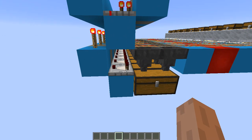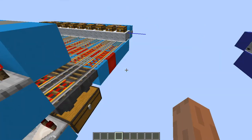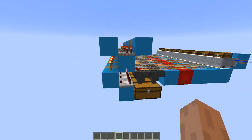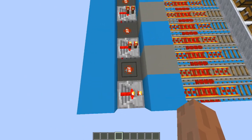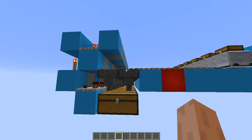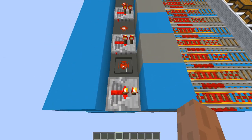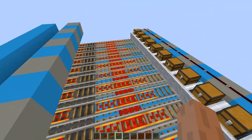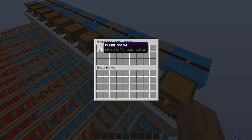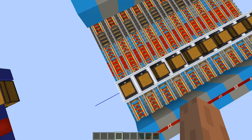Before I came up with this system — which has this extra delay that can either be a repeater or a comparator — I came up with this setup. Here you can see that the copies are exactly the same, but this one uses the extra delay and this one doesn't. Once again all the minecarts are loaded with one stack of items and we fire all of them at the same time.